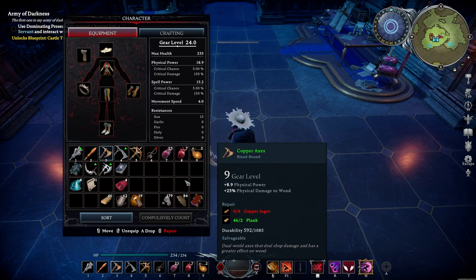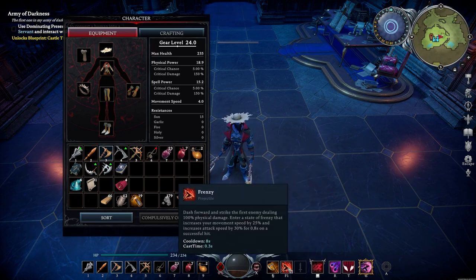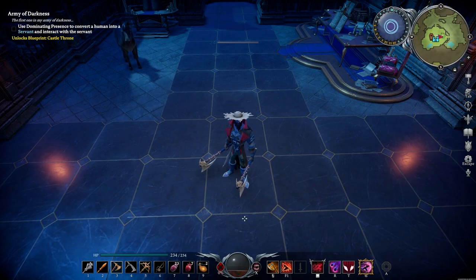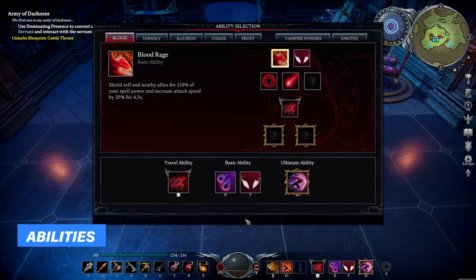The one that makes it pretty high is the copper axes, but you can also work with the previous tier weapons. Just want to make sure that you get your hands on the Frenzy, which is a dash forward with your axes to strike the first enemy and deal a lot of physical damage. I'll explain how we use these axes in a second, but let's move on to the abilities.